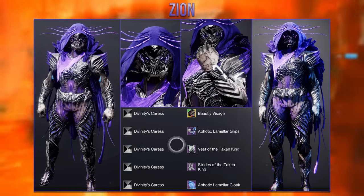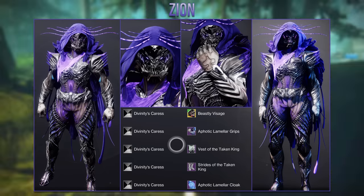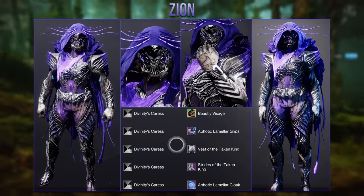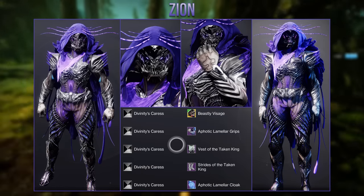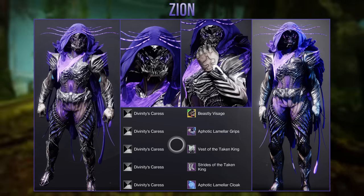This next one from Zion is a little bit different as it uses the seasonal cloak and arms with the new dungeon chest and boots. What I really like about this one is the use of the Beastly Visage ornaments making him more menacing, and I think that's really effective given how the scaly dungeon armor is designed, giving him more of a sinister look.